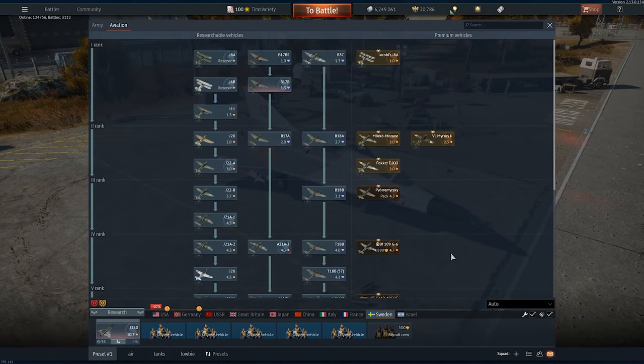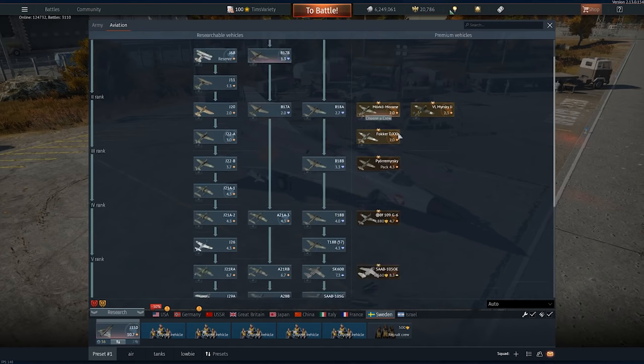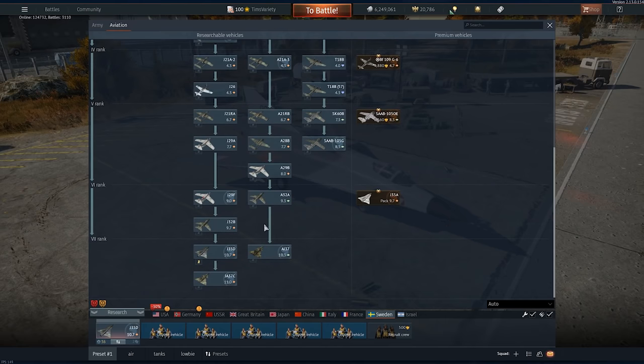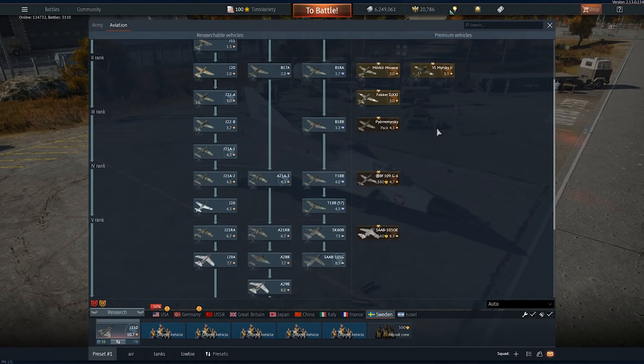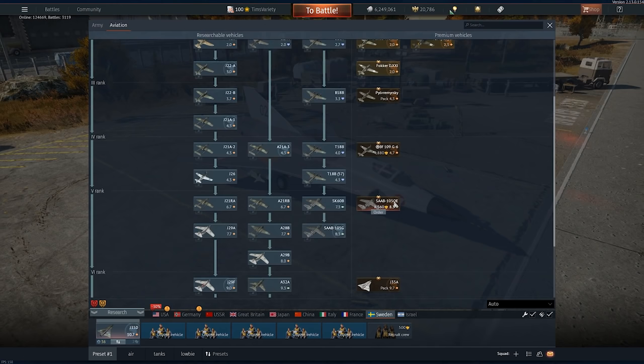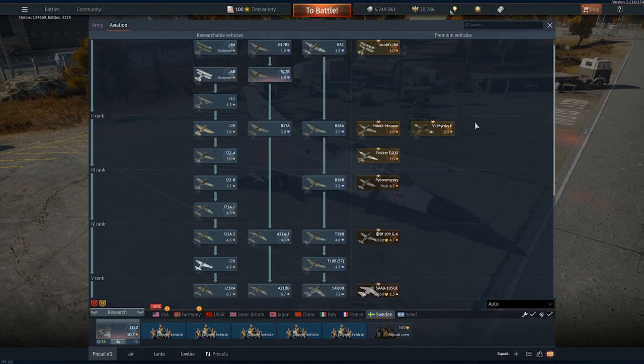I am not a person who judges premium players. A lot of people in the community will complain it's pay to win - I don't really think that it is. It's pay to grind faster, the way I look at it. The majority of the time, these premium vehicles are not especially overpowered compared to the things they're facing. There are exceptions - the J-35A at battle rating 9.7 is an extremely effective place to be - but some of these prop aircraft are not necessarily super overpowered for what they are.